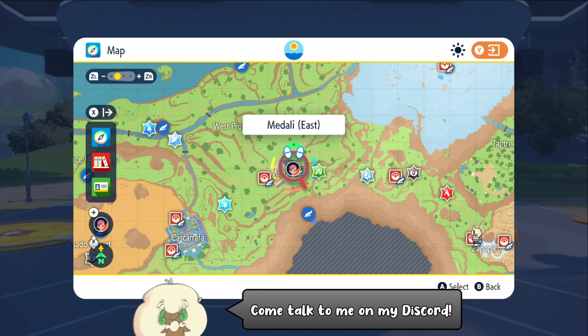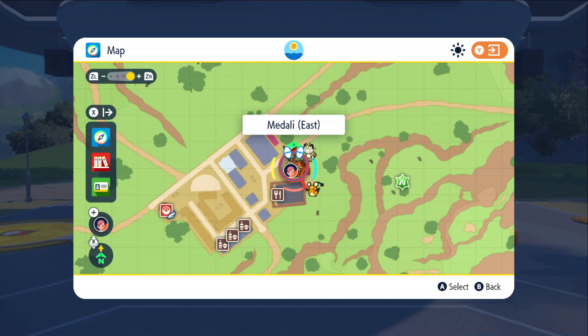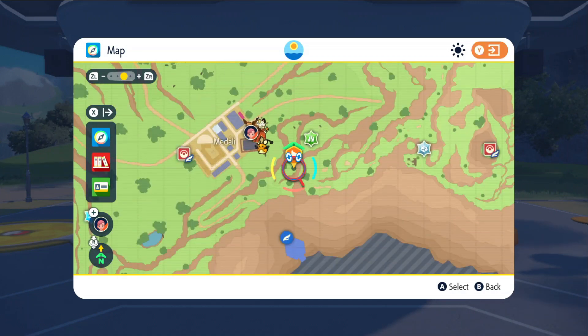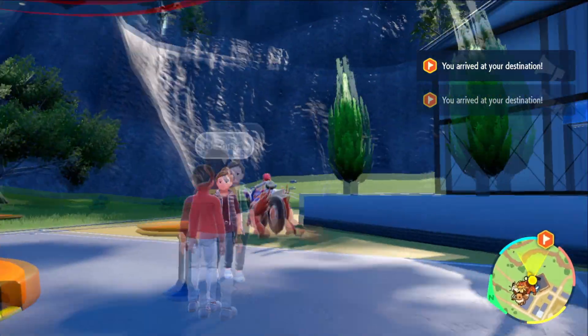This is a guaranteed spawn so it's really easy. All you got to do is fly on over to Medali East Pokemon Center and just south of that Pokemon Center, like over here — mark that exact spot. That's where you're going to want to go to get this Pomo. It's going to be there no matter what.